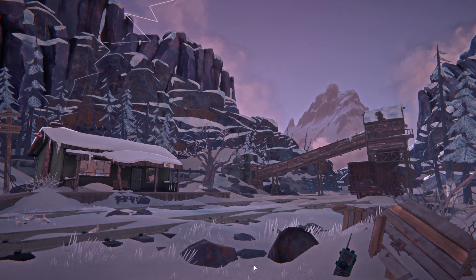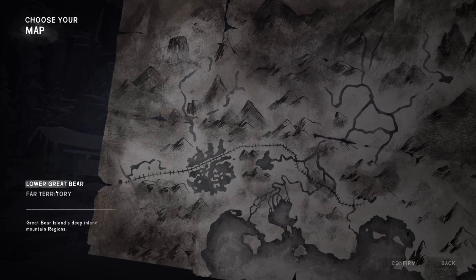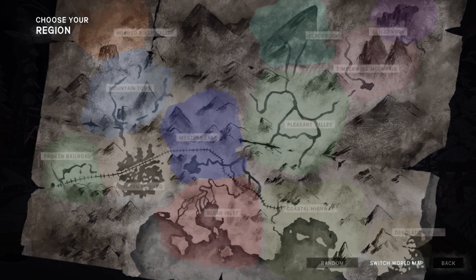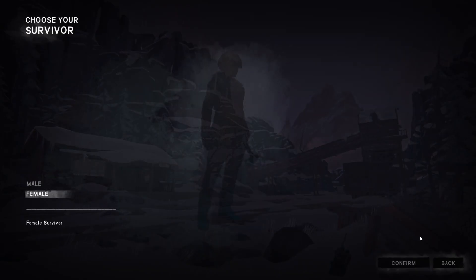Hey everybody, welcome back to The Long Dark. It's been a while, but we're starting a new series on Stalker difficulty. We're starting in Lower Great Bear, with a bunch of other little updates sprinkled in — there's the ptarmigan bird that's been added, fire tip arrows, other versions of the revolver. We're going to start in Mount Town. It's a smaller map and I haven't played in a while.